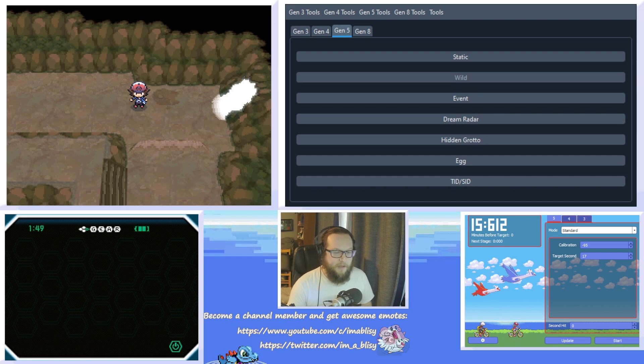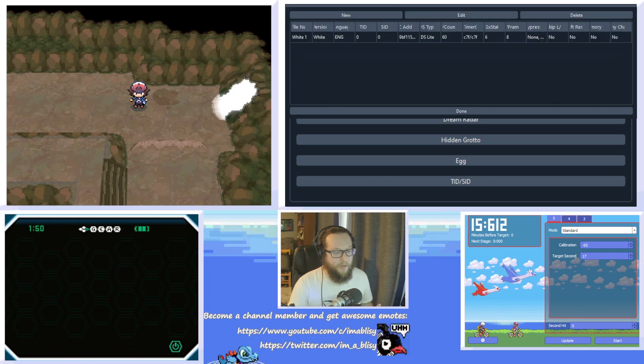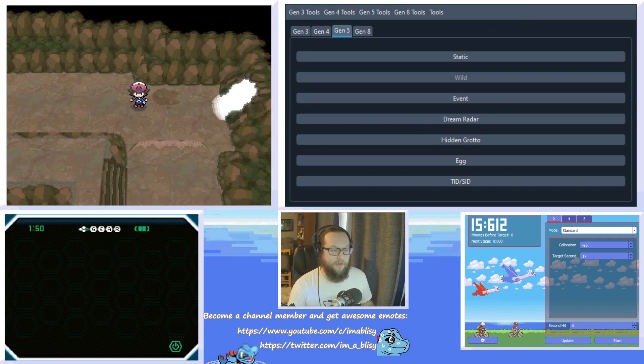That's all you need in game. Out of game, you're going to need Pokefinder by Admiral Fish and Eon Timer 3.0 by Dylan Meadows. You're going to need to make sure that you have a Gen 5 profile. If you don't have one, watch my videos — I'll have a link in the card and in the description for how to calibrate your profile. It's very easy and you could even do it in Wellspring Cave.